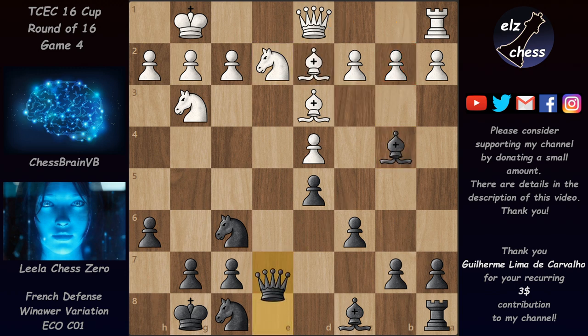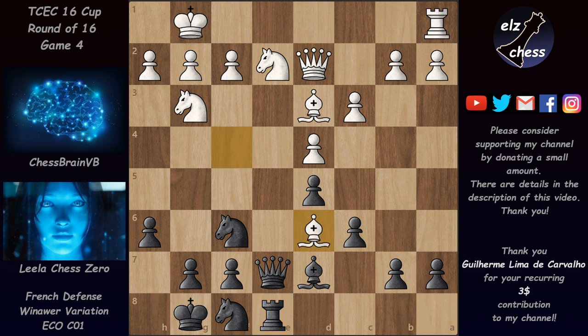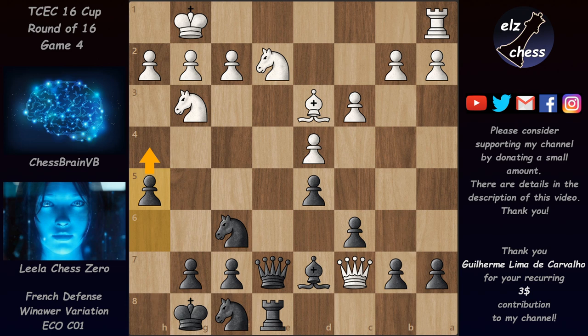Instead of bishop takes, Chessbrain played c3, forcing the bishop back to d6, then played Bf4. We have Bd7, Qd2, Re8, and Chessbrain took out the bishop. After Qd6 he even went for a queen exchange that Leela avoided with Qe7, but this allowed the queen to go to c7 attacking b7. Leela didn't care about the b7 pawn and played h5, intending to push the knight back with h4.